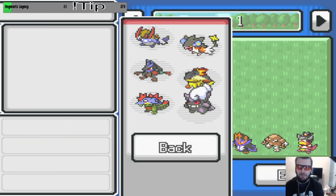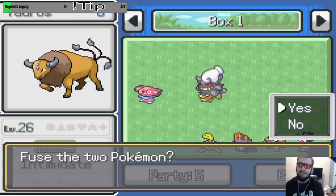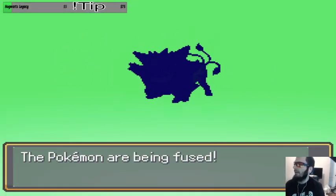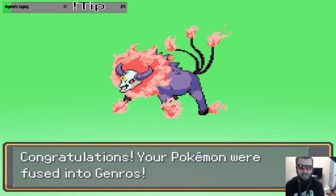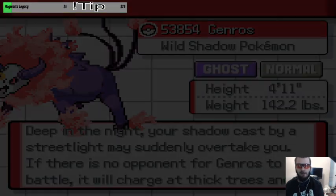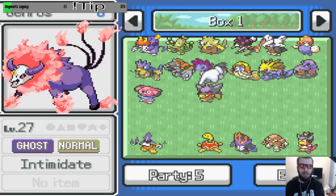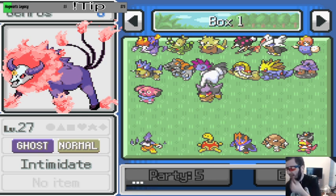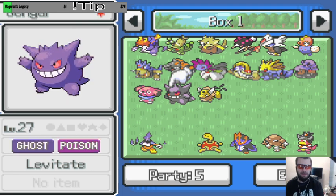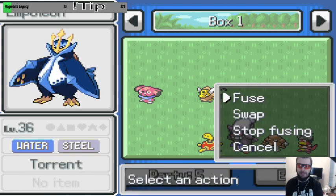I gotta get Snubbull to Granbull too, to see what it fuses into. First off, let's check Tauros. Oh I gotta see this, this should be something. Oh my god, look at that beautiful demon bull! We're not keeping it unfused like that — that's awesome. Ghastly and Tauros — no, Gengar and Tauros. Absolutely, that is awesome. I'll unfuse it because I want to check the other ones too.